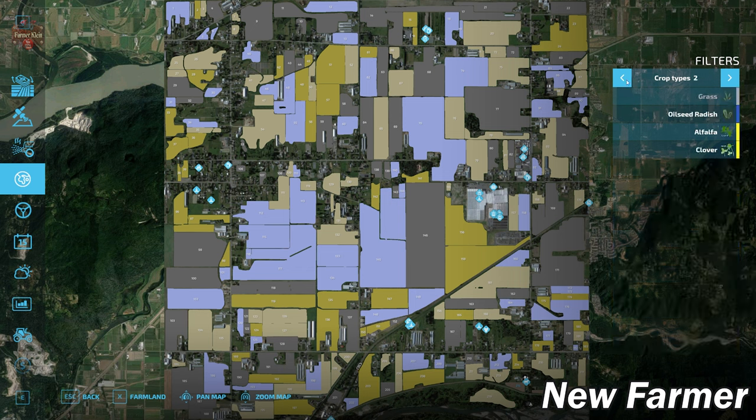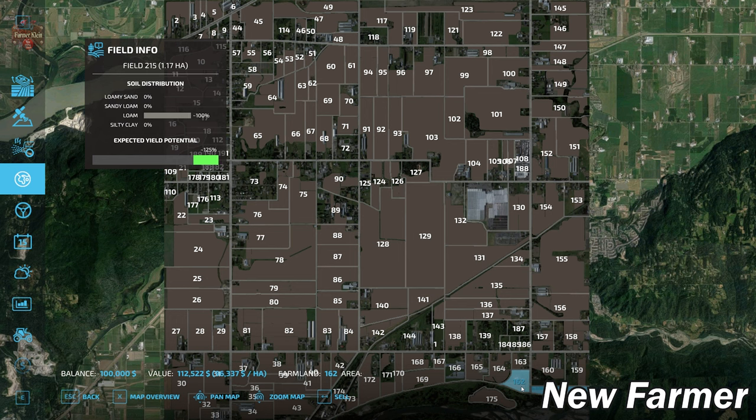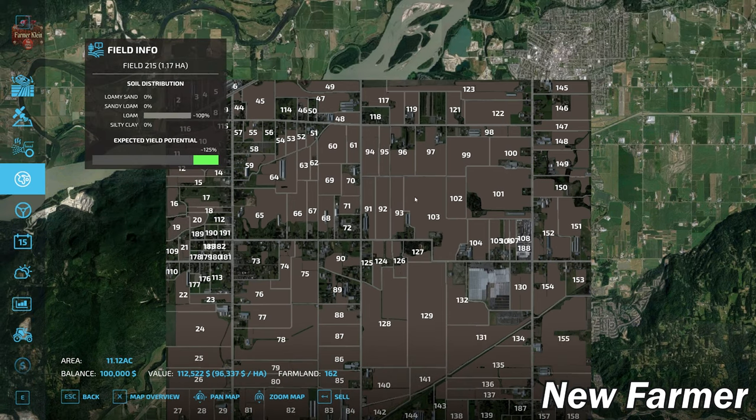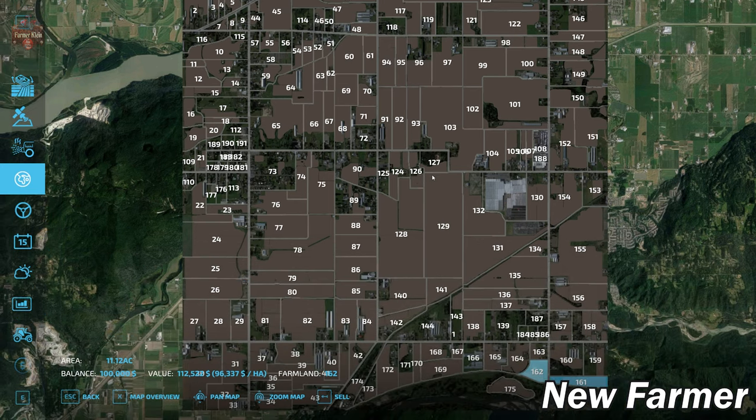We have all standard crop types available in Farm Sim 22, plus alfalfa and clover added to this map. In new farmer mode, we start out owning farmland 162 and farmland 161. Remember, this is a 4X map, so fields and area sizes are much larger than they initially appear on the PDA. Area 161 is 13.63 acres and area 162 is 11.12 acres in size. The map also has a biogas plant which you can purchase by going up to it directly.